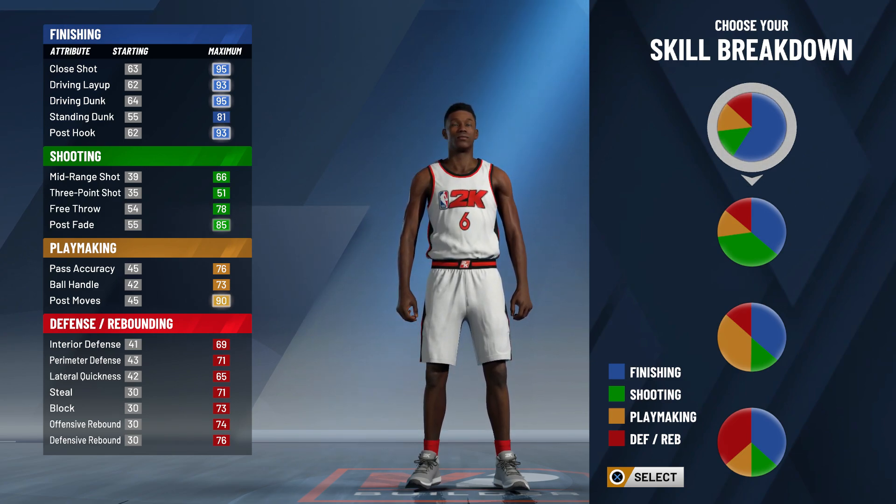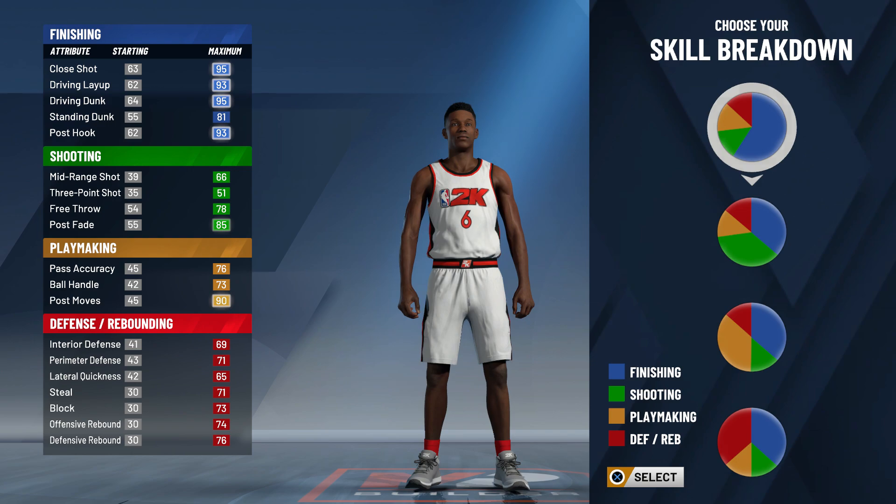I know my slashers, man. I've been a slasher since 2K16, so I know how my slashers go. So if there's anyone you're taking slasher advice from, please make the correct decision and make it me. For the skill breakdown, the position — we're gonna go with small forward. Small forwards are constantly the best slasher builds every single year.